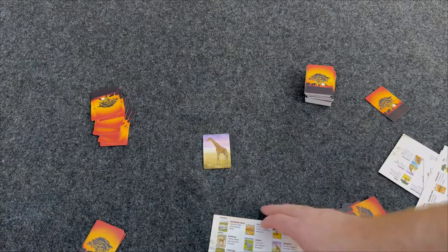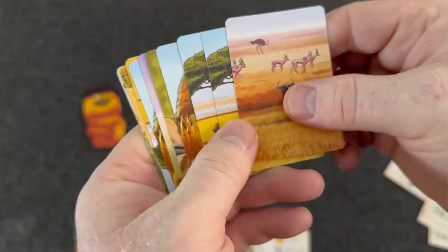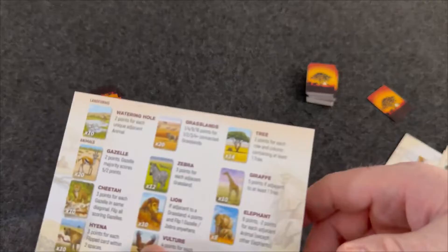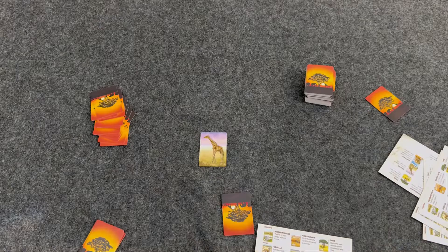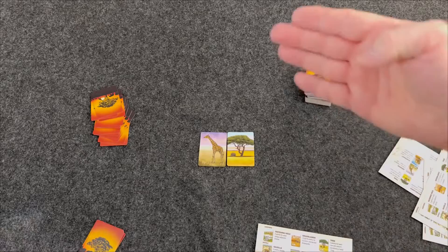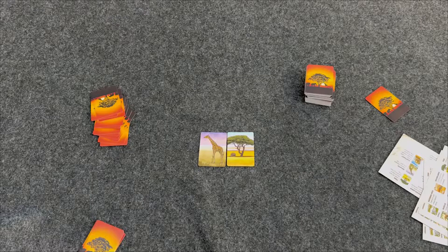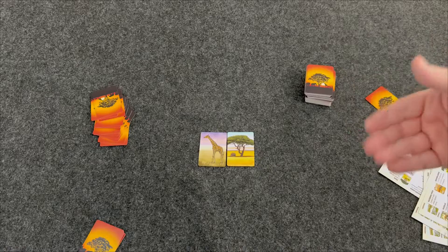If this is the first time you're placing an animal, you just put it anywhere. On subsequent hands, you look at how different animals score and where you want to place them. It's important to keep in mind that the next card you place has to be adjacent horizontally or vertically to one of your existing cards. For example, the giraffe scores five points if adjacent to at least one tree, so you might place a tree right next to it. We continue until we get down to the last two cards — you pick one and discard the other, giving you 10 cards per round and 20 cards total over the two rounds.